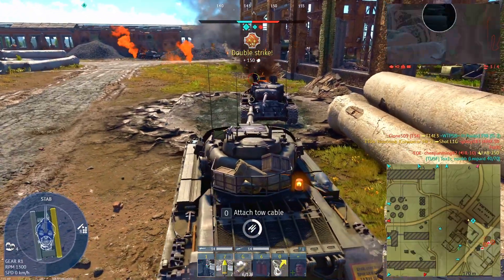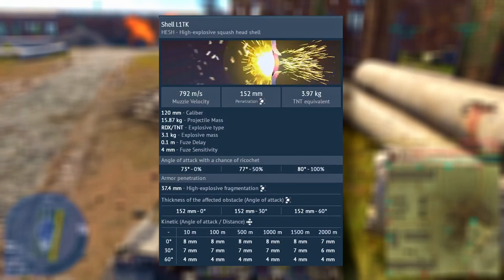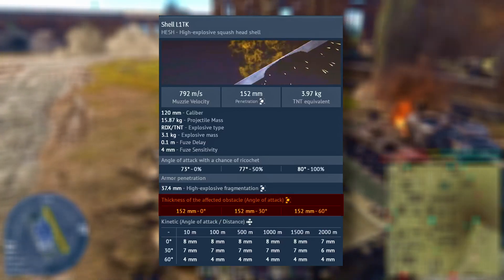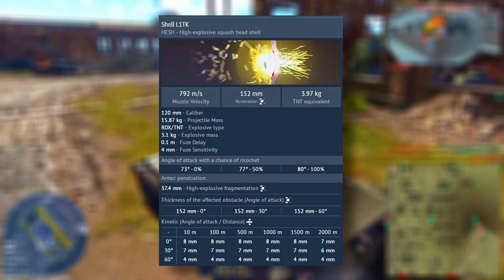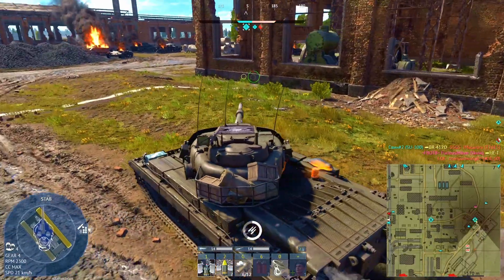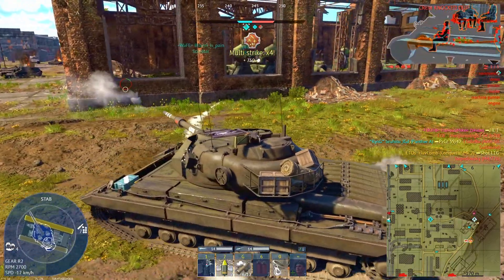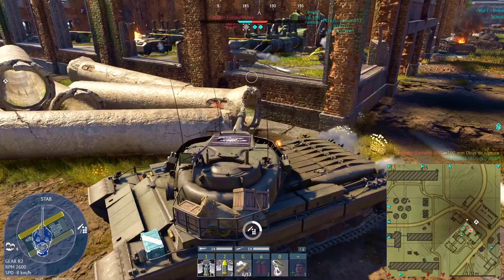As for how HESH performs in War Thunder, it's not wildly off, but still a bit off the mark. In-game, the Conqueror's HESH round travels at 792 m/s — slightly faster than the historical 762 m/s — and delivers a consistent 152mm of penetration at any angle or range. That's higher than the real-life average of around 120mm. But unlike APDS, this extra penetration doesn't always translate into consistent results, due to how HESH interacts with complex armor layouts. So while the L1 gun family brings heavy-hitting performance, how armor slope and internal damage are modeled in-game means that what you see on paper isn't always what you get in battle.